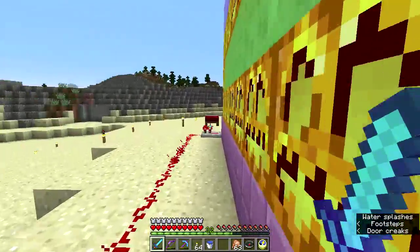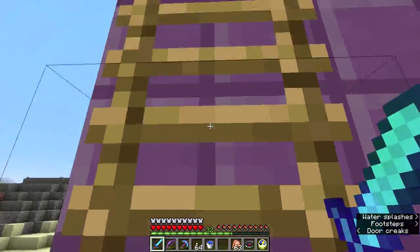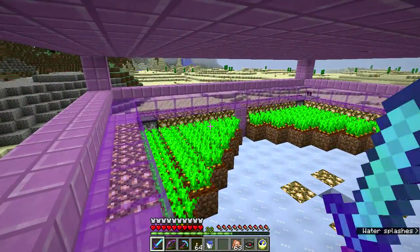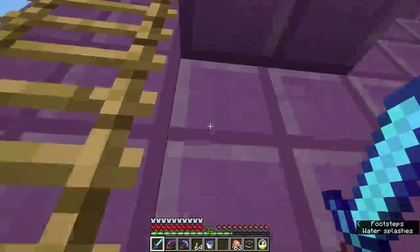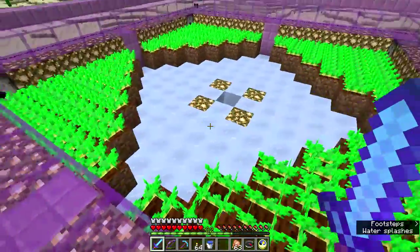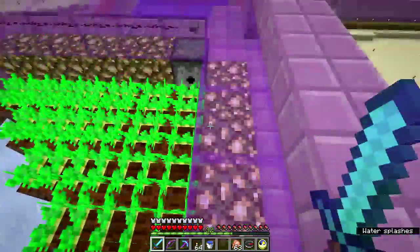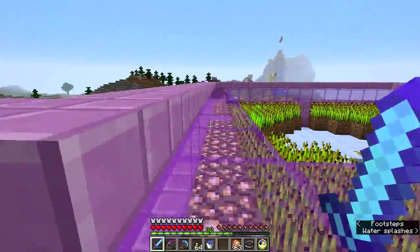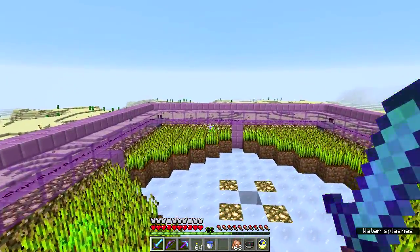I was having a little trouble farming the sugar cane, which you may have noticed. This is totally utilitarian — just a simple little farm. I had to do a run out to the ice spike biome to get the packed ice. Below I've got carrots, potatoes here, and wheat up here. It's mostly ready for harvest, though I don't have a lot of bone meal. I'm thinking of building a mob spawner.